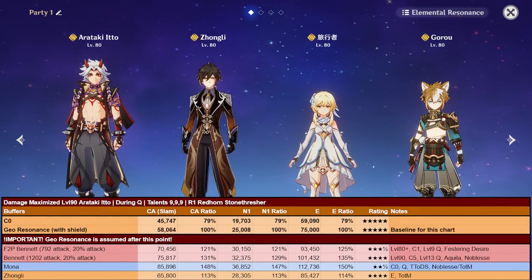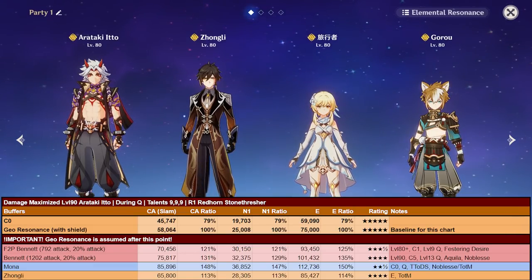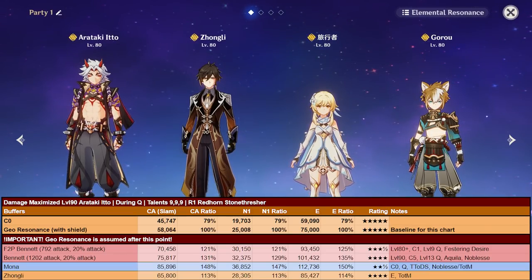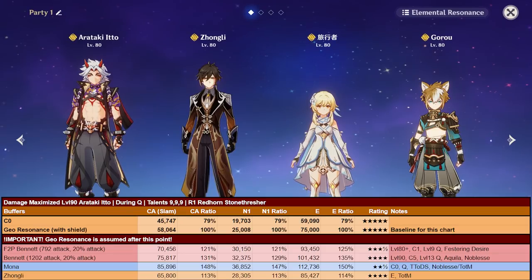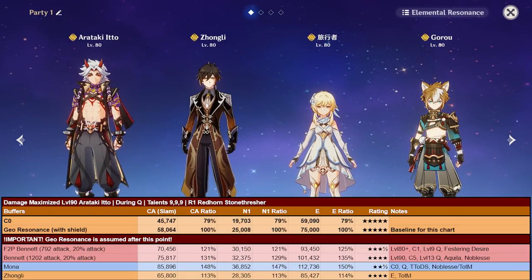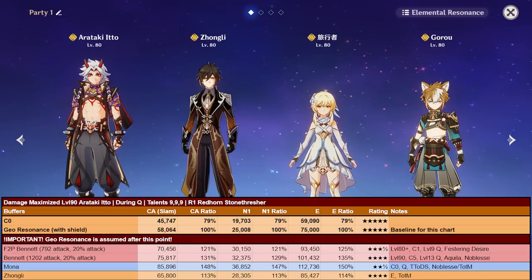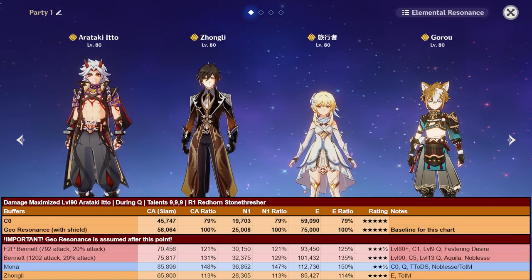Zhongli only provides a 13% universal damage increase thanks to resistance shred and Tenacity of the Millelith, but he provides the most reliable, most durable, most easily accessible, and 100% uptime Geo shield in the game. Geo Resonance is a crucial part of Ito's kit, so if you need a super easy and reliable way to maintain Geo Resonance, Zhongli is a great choice. He also does a good amount of damage and can petrify enemies.